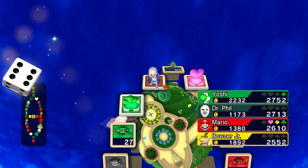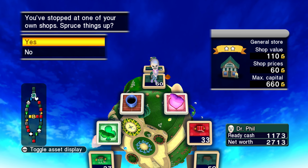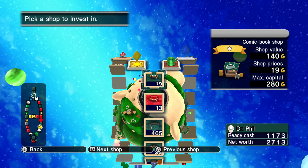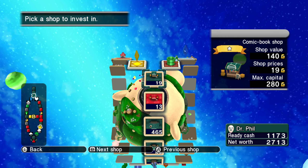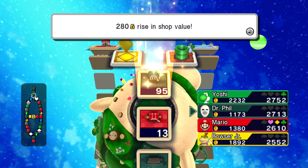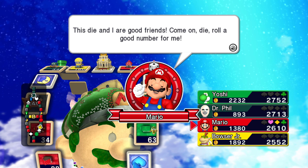I guess this is going to be kind of tricky here. What am I going to do — do I want to invest or do I want to get this suit? I'm kind of thinking I want to invest. This is the tricky part: do I want to make it so Mario doesn't get two in a row? Or do I want to secure these other areas? I think I want to do it so Mario does not get two in a row.